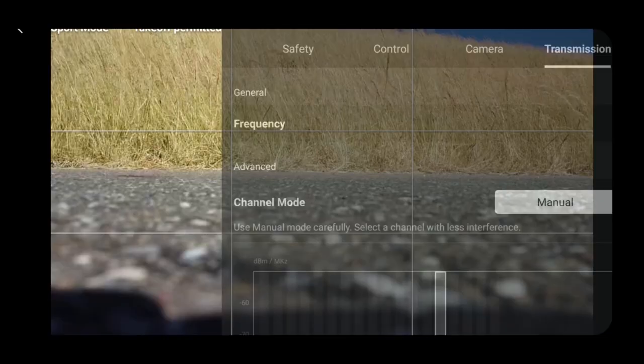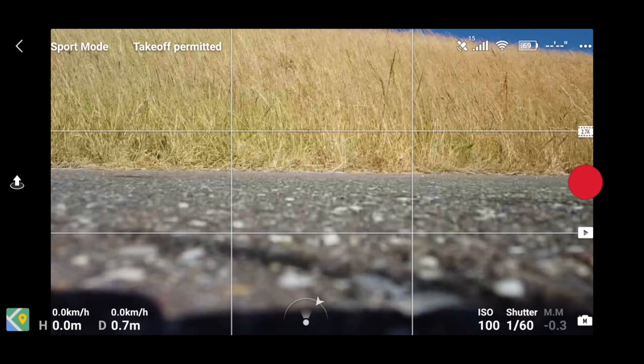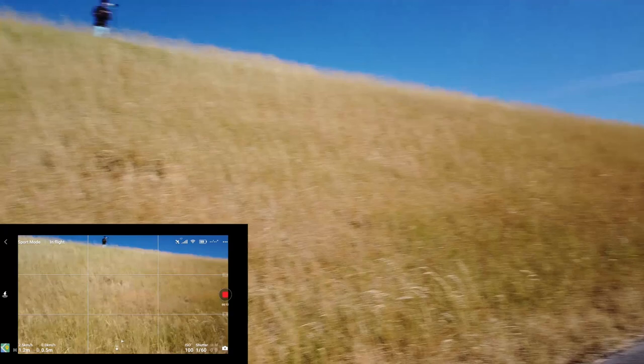Now we can switch to 2.4GHz. Let's go back — we still have plenty of battery power so let's go fly again. We are pretty impressed with the range improvement on 5.8GHz. Let's see if we also get more range on the 2.4GHz. I know that last time we had a range of 1km and I hope we are going to break a new record.